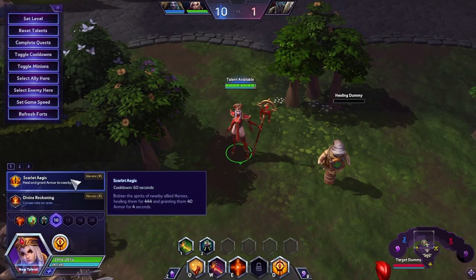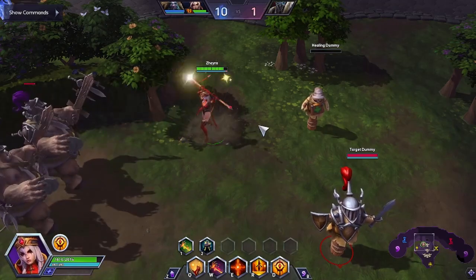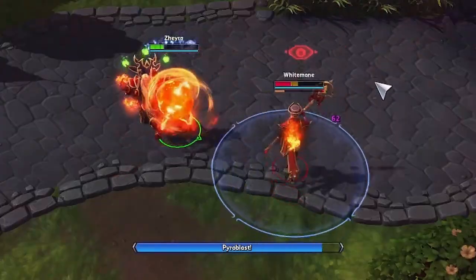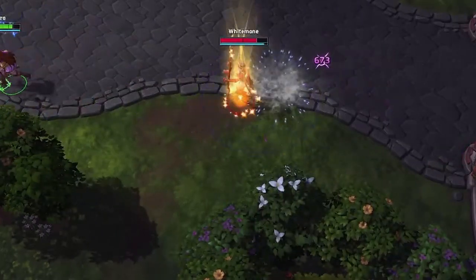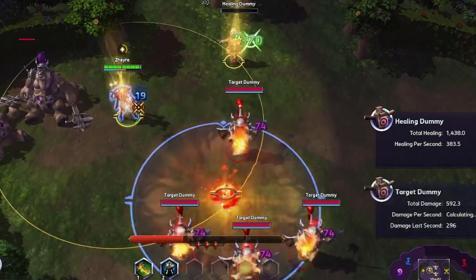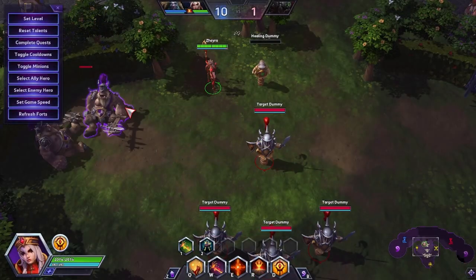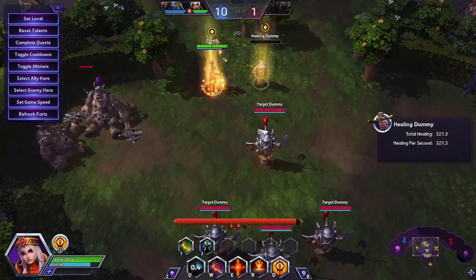Whitemane's ultimates are Scarlet Aegis and Divine Reckoning. Scarlet Aegis heals all nearby heroes for a good chunk of health, providing a huge 40 armor increase — it helps mitigate gigantic damage dealers. Divine Reckoning, on the other hand, damages enemies within a radius every half second for four seconds, returning mana equal to 25% of the damage dealt.